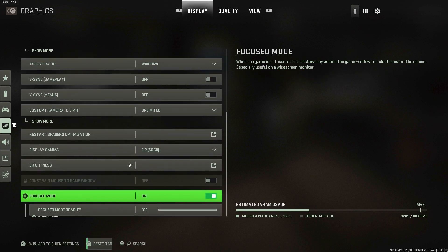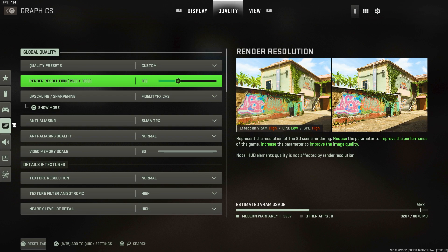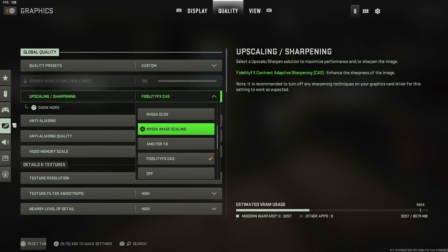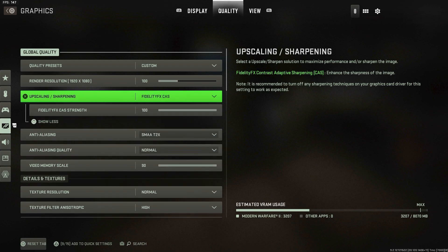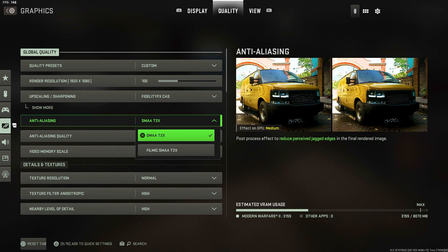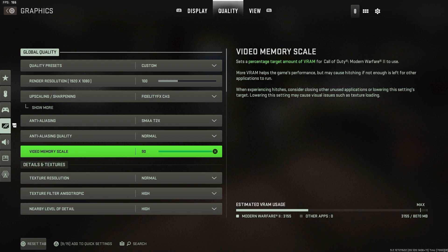I noticed that having focus mode on actually improved my FPS, so I'd recommend keeping that on. Go to Quality and keep it set to Custom. Set render resolution to 100 — you don't want the game looking ugly. For Fidelity CAS: if you're having bad FPS with it, try some other options, but for me it looks the best without being too heavy on FPS, with strength at 100. Anti-aliasing I use SMAA T2X because the filmic option takes a lot more performance. Anti-aliasing quality I keep at Normal, and video memory scale at 90 — the lower this is, the more stuttering you'll get, so keep it as high as possible.